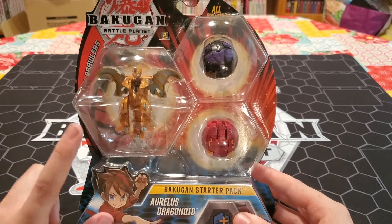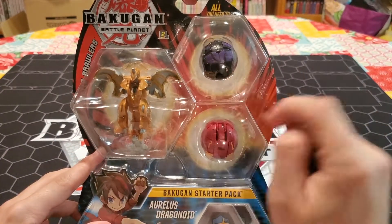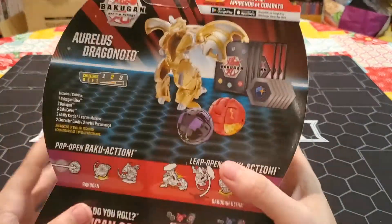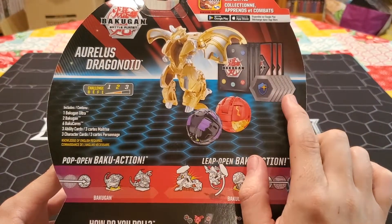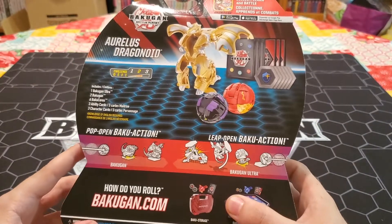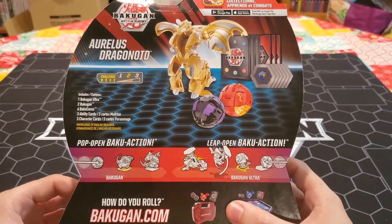So we have the Arliss Dragonoid Ultra, we have the Darkest Mantenoid Core, and Pyrus Pegatrix. Taking a look at the back of the box: we get 1 Ultra, 2 cores, 6 Baku cores, 3 character cards, and 3 action cards. I'm not exactly sure if these action cards are going to be from Resurgence or Battle Brawler, so I'm pretty excited to see that.